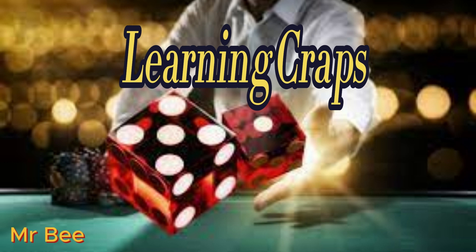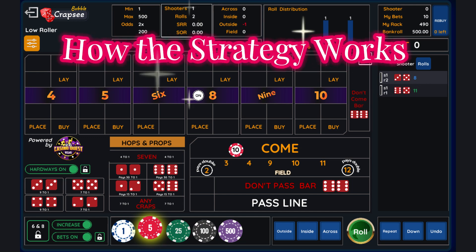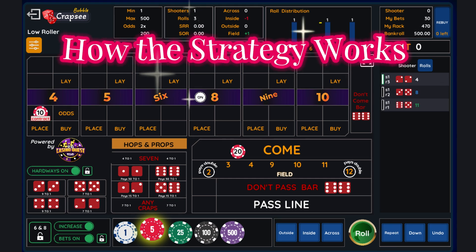This is a basic strategy where you start off by letting the point get established. Once the point is marked, you put one unit bet in the come line. In this example, one unit is equal to $10. When the roll comes out, it's a four. The $10 come bet moves to the four. You then put a two unit bet in the come line for the next roll. The strategy always has one more unit in the come line than you have working in your box numbers.